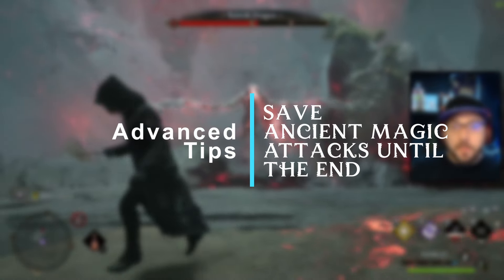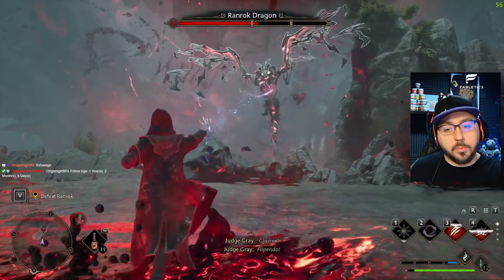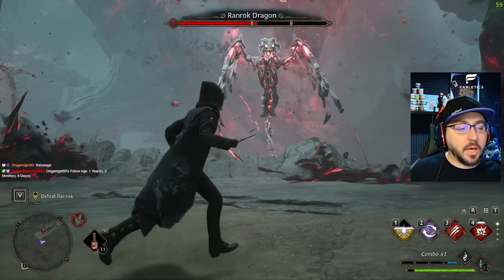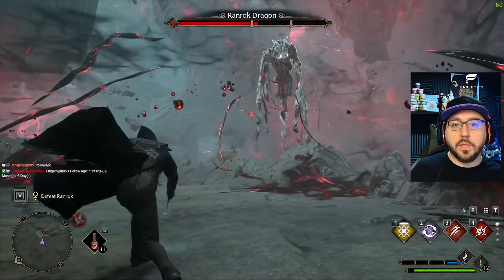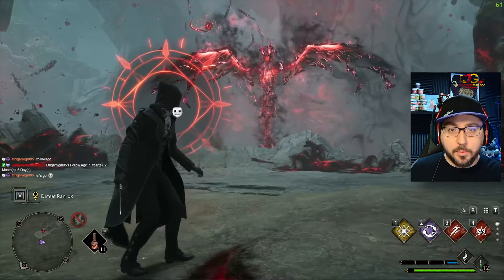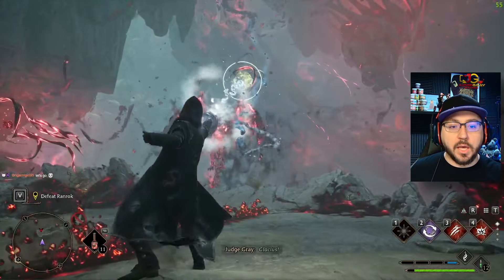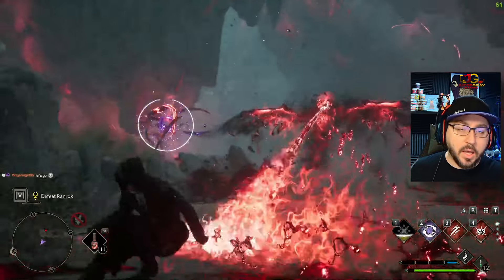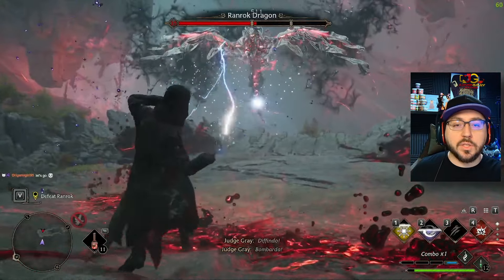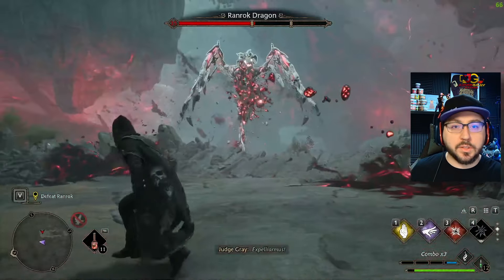Save your ancient magic meter uses for the final phase. Wait to use them until Ranrock is on the ground. You might be inclined to use them early thinking you'll be able to rebuild your magic meter — you won't. You'll try to rebuild it, but you're going to take a lot of damage doing so and it's not worth it. Come into the fight knowing that however many charges you have — 2, 3, 4, or 5 — that's all you're going to have. Save them for the last part of the fight, which is the hardest, and use them to chunk down his health all in one go right at the end.